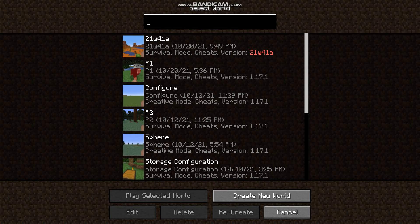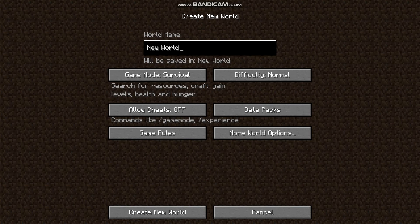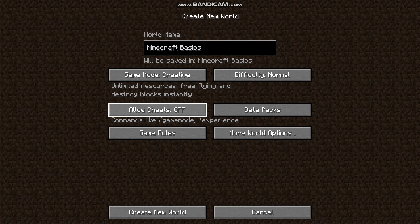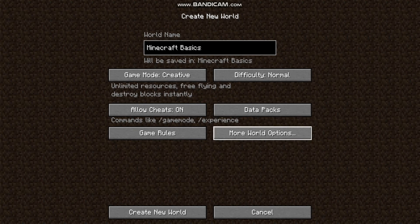As you can see, I've got a couple of worlds on here, but we are going to create a new world. I'm going to name it Minecraft Basics — sounds like a good one. I'm going to set it to Creative mode just for the basics, and cheats on because we will be going over them.